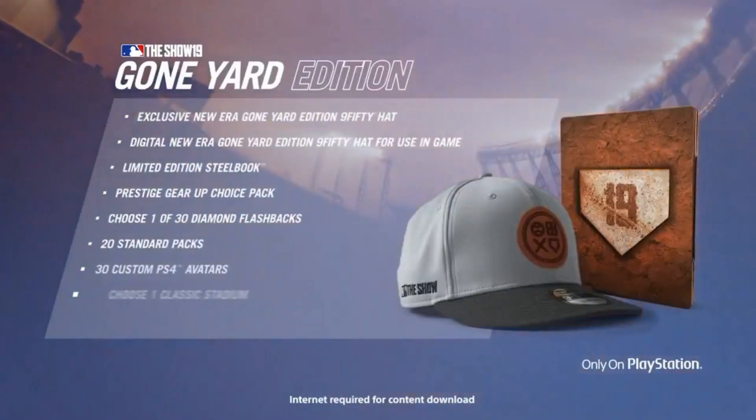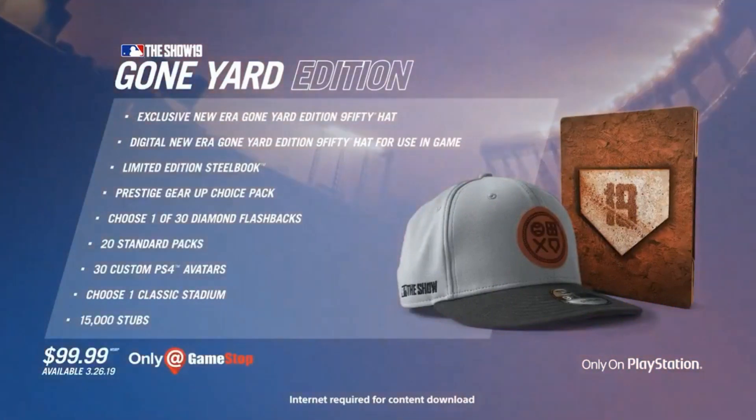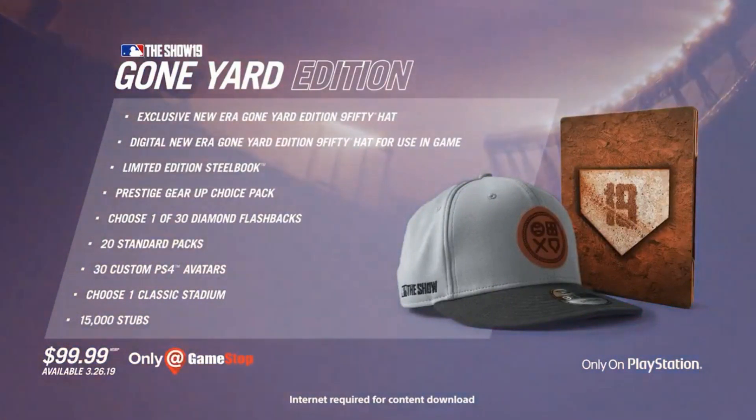Hi everyone, Ramon Russell here from the San Diego studio. The Gone Yard bundle is the ultimate edition of MLB The Show 19. It includes digital in-game goods to help jumpstart your Diamond Dynasty team and Road to the Show player.